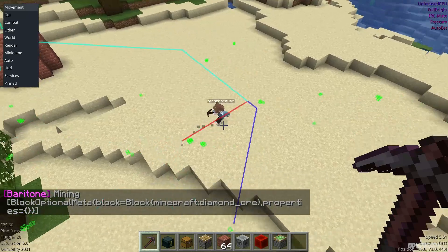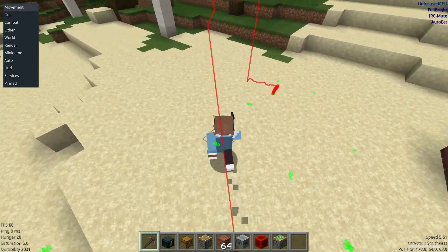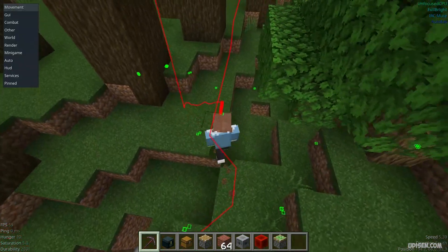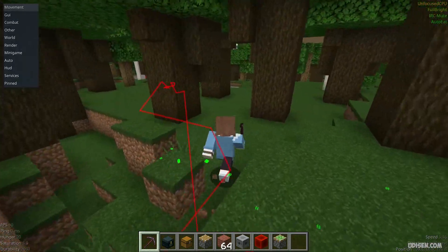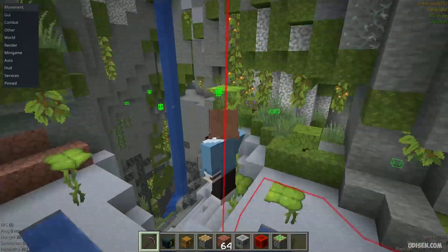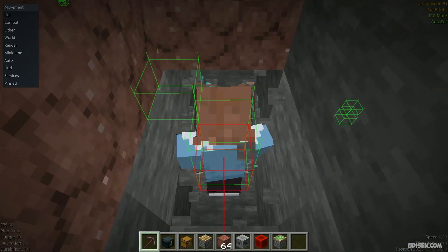As you can see, I'm also using free cam. With free cam it looks more awesome than usual, but it can be very glitchy — pay attention to that. These green particles around it are diamond ore which Baritone has already found. This red line is the path to the nearest bottom. By default, Baritone prefers to explore the cave and go through the entire cave system to find your diamonds. That's how the system works.